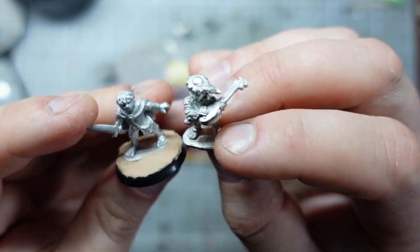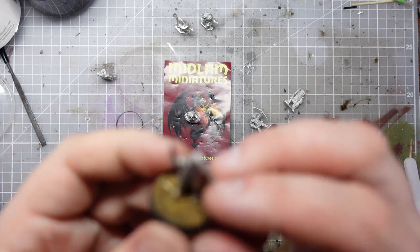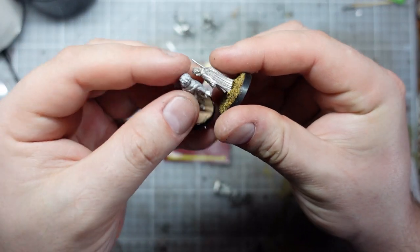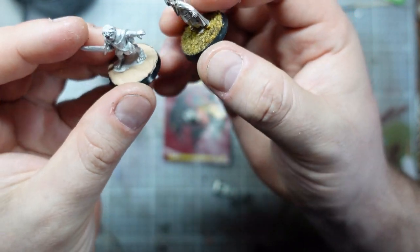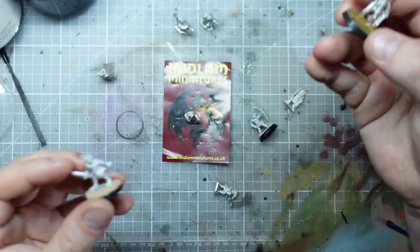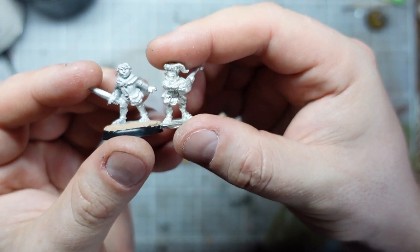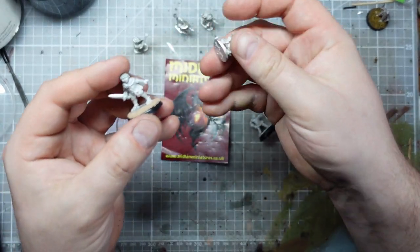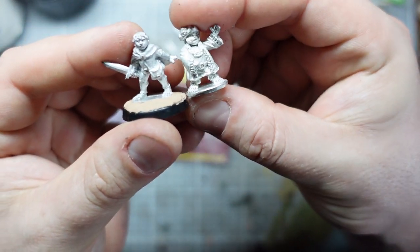I've recently been looking at this Lord of the Rings character as well, and his hands — just as a comparison — are absolutely tiny. So he's the same height, but his hands and feet are actually quite small. Whereas these guys are matching in much, much better. So I think they are the closest manufacturer I've found to the North Star halflings.